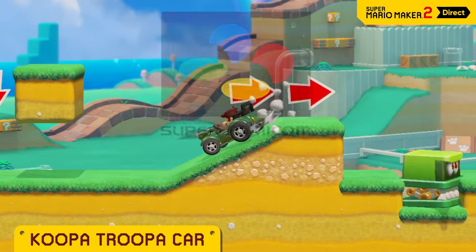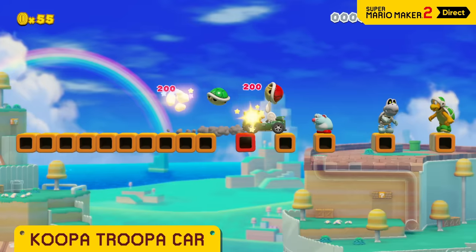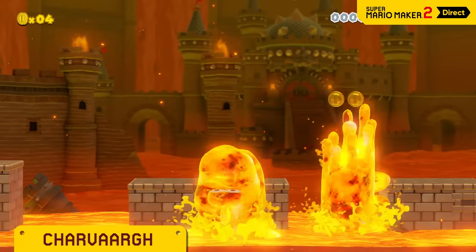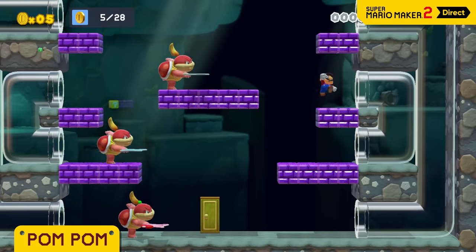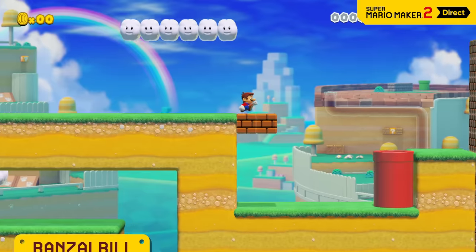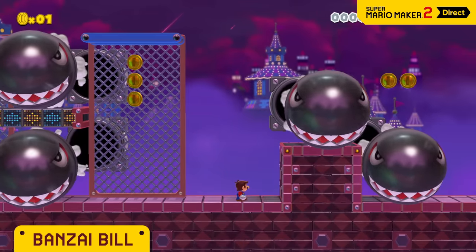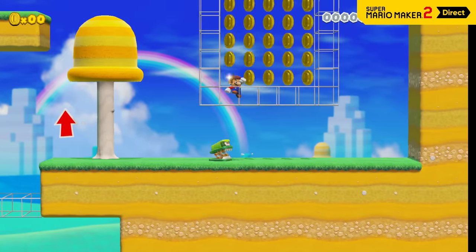Take this sweet ride for a spin to really tear through the course — just try not to crash it. Drive safely now. Beware the lord of lava, Charvard. This monster's obsessed with gobbling up Mario. Pom Pom smoke-bombs onto the scene — this ninja's mastered the art of the doppelganger. Which one's the real one? The Bonsai Bill from Super Mario 3D World can actually fly toward the screen, and it's so powerful it can break through walls. Many other familiar faces from Super Mario 3D World will liven up this game style as well.